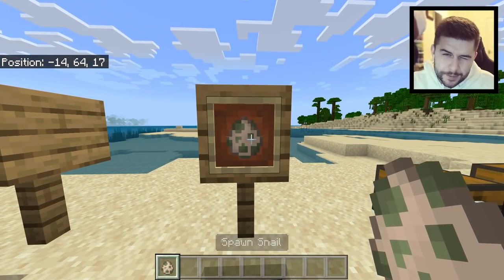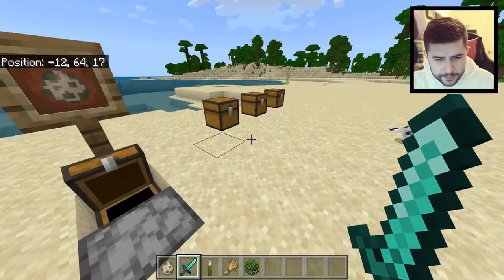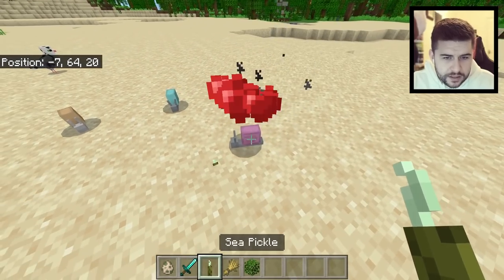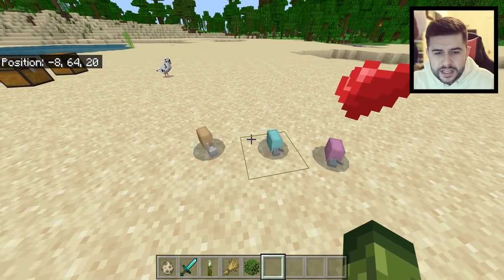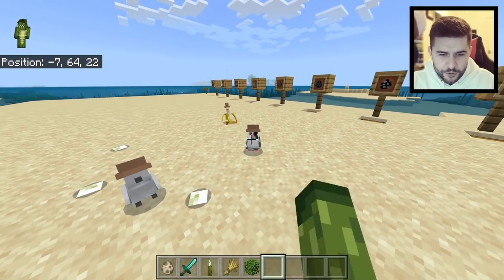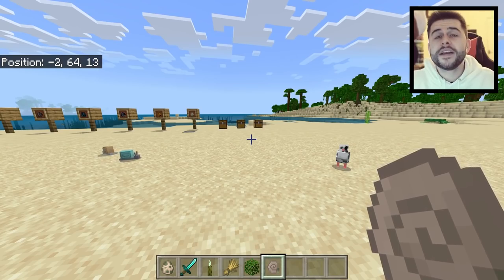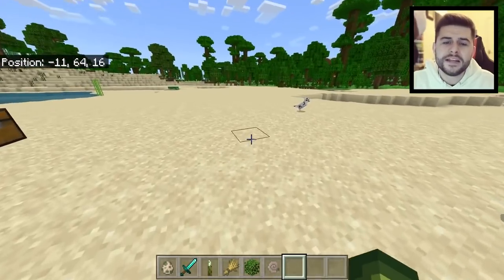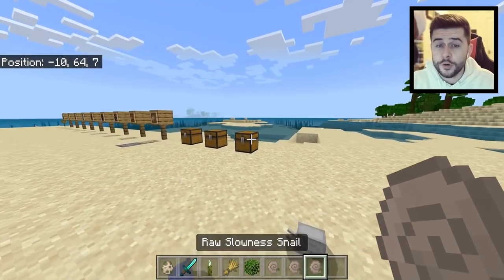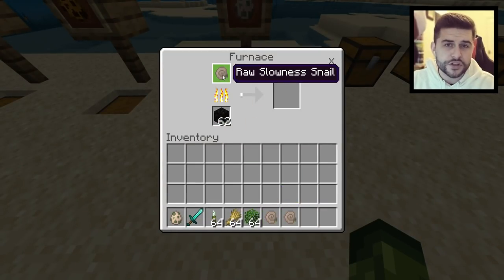The last mob we're checking out today is snails. Snails can be tamed using sea pickles, wheat, or any kind of leaf. When you tap on them again they go into a sleeping mode and curl up. You can wave at them too. If you kill a snail they drop a raw weakness snail shell, and there are several different colors and abilities. Each one drops a different kind — this one is withering, this one is slowness. You can smelt these for the opposite effect.